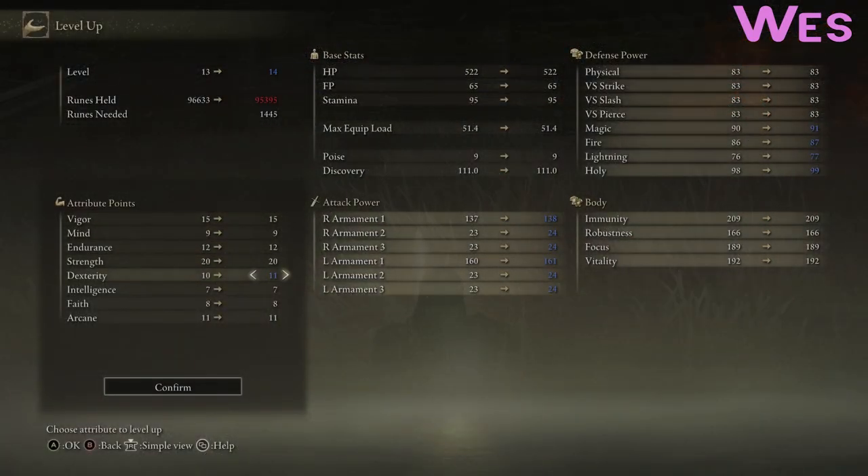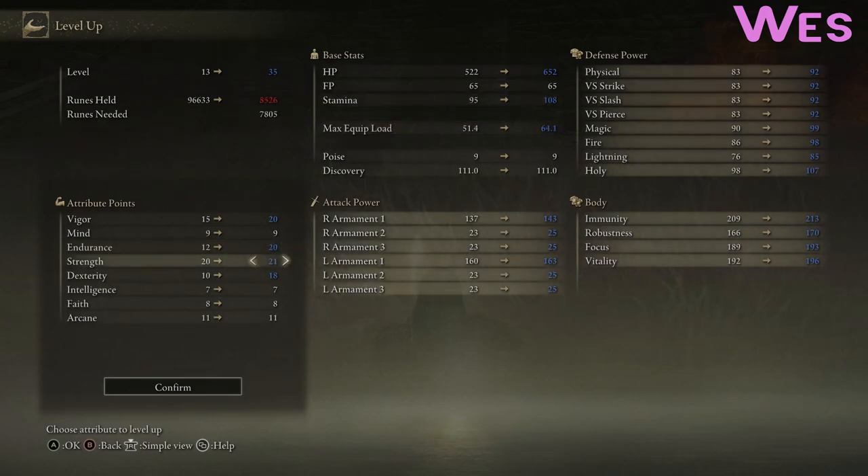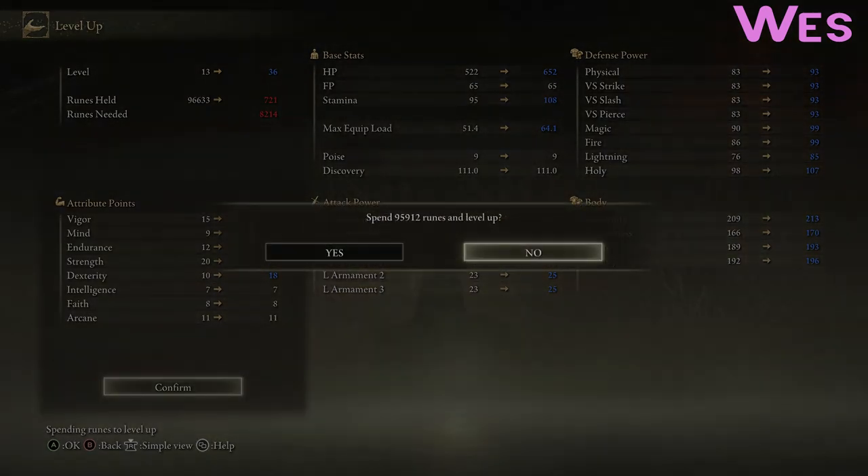We've got... I do want 18 dex — that is a requirement for the great bow that he's eventually going to get. But beyond that, let's get those 20s: 20 vigour, 20 endurance, 22 strength, 18 dex. That seems fine. Wabam! Level 36.